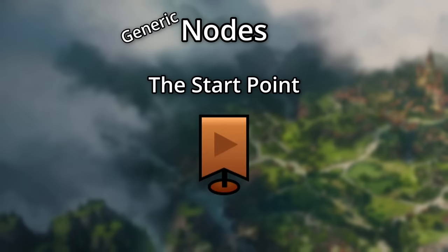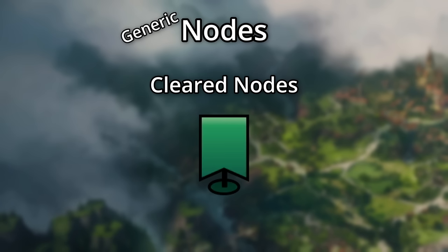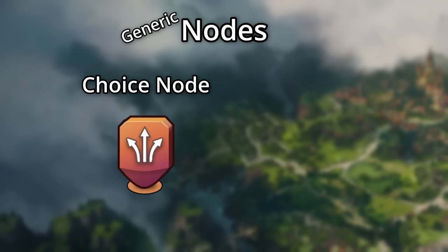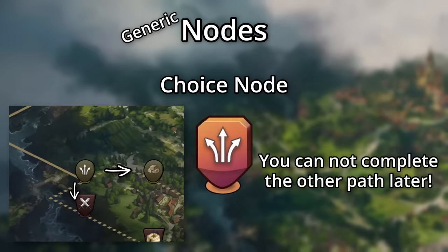You'll see an orange flag where everyone in the guild starts, and a green flag if your guildmates have already cleared a node. If you come to an orange node, a quantum officer can choose which path to follow, and unlike other times the path branches without the orange node, you cannot go back and complete the other path later. These splits are marked with a dotted path instead of solid.